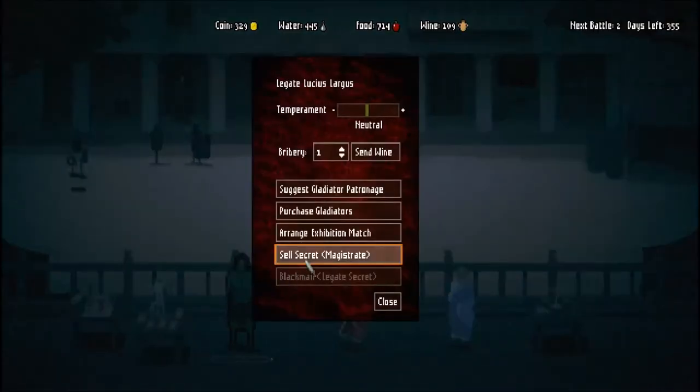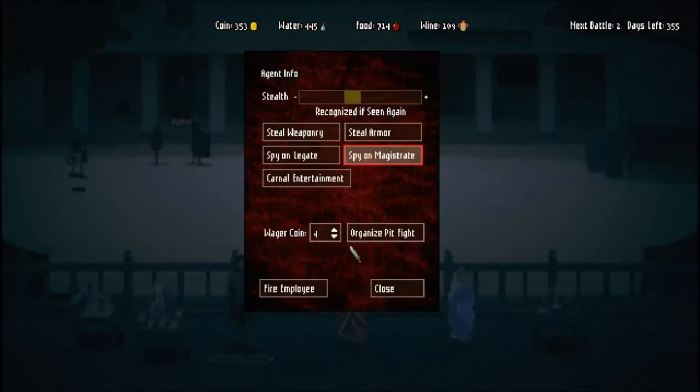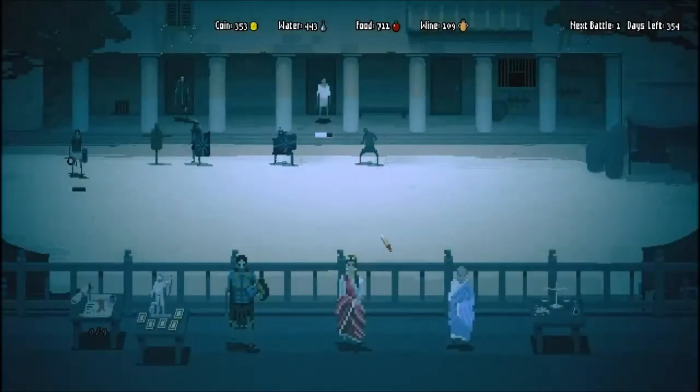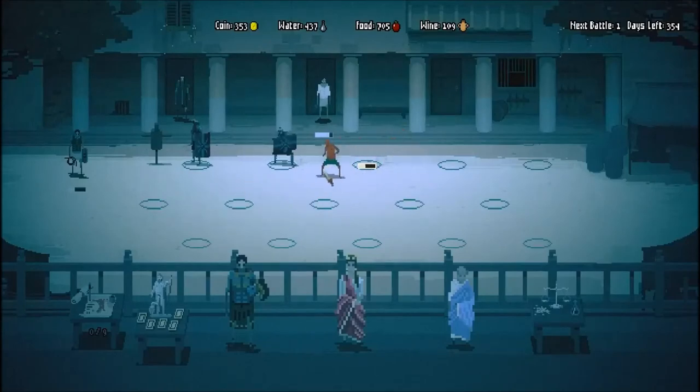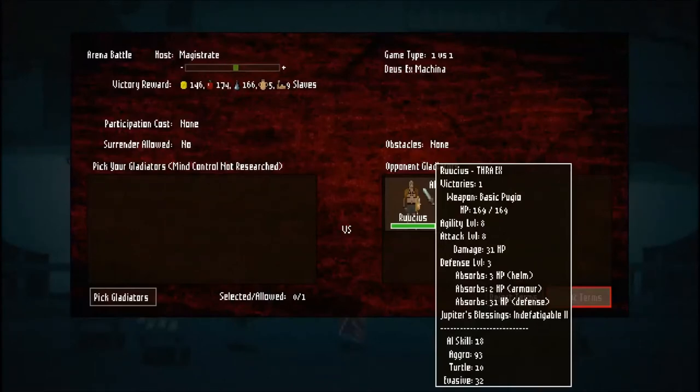You've got essentially three tiers. The first tier are like my active fighters - the guys that are getting out there on a regular basis with good gear. The middle tier are guys that I'm sort of working on. And then the bottom tier, the ones closest to the bottom of the screen, are the ones that are just basic - they don't have any gear yet and I don't know if I'm going to turn them into gladiators, but they might have potential.